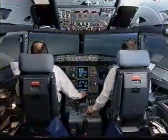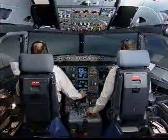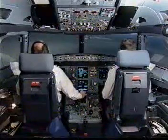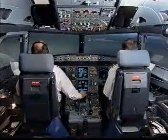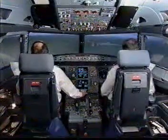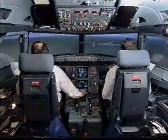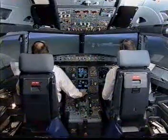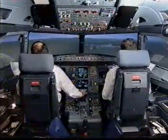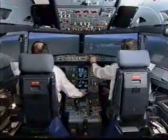Flaps at three, flaps full. Check. Outer marker, 1,700 feet. Check. Lock green. Check. Flaps full, landing checklist. Landing checklist: auto thrust off. Income landing memo, no blue. Landing checklist complete. Autopilot off. Check. Range 10 miles.